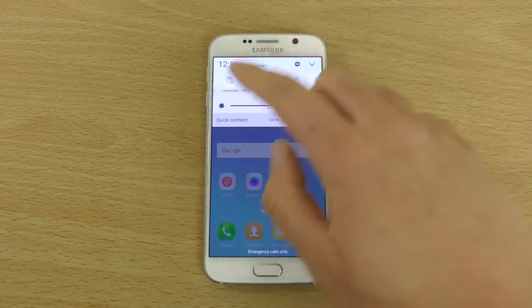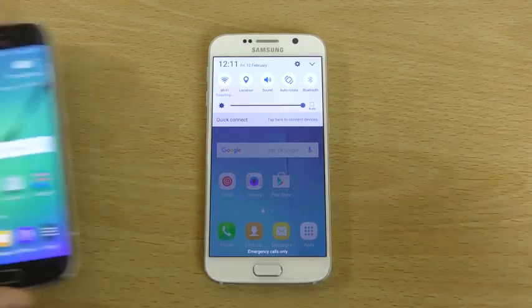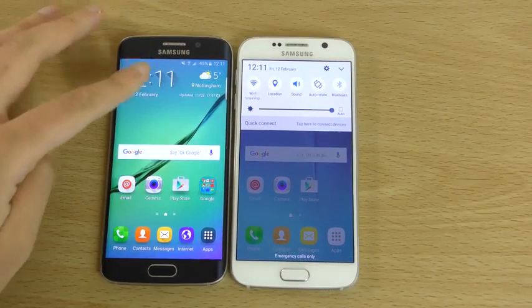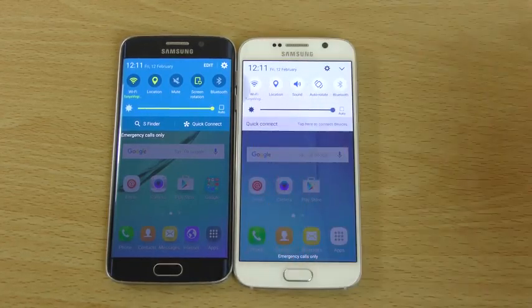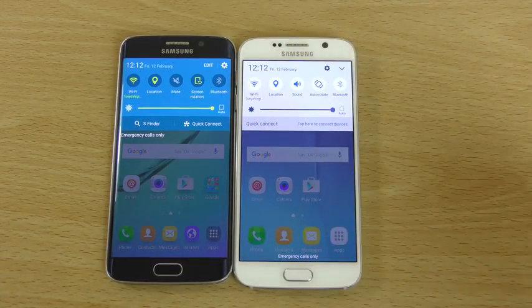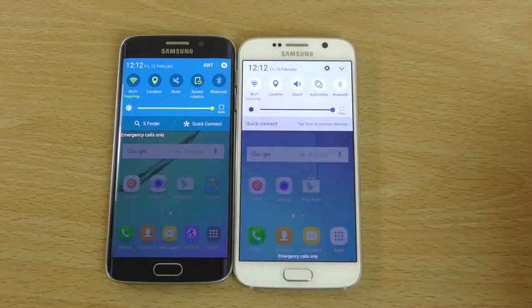First things first, you can see we do have some changes here. Maybe we can compare with the Galaxy S6 Edge running the previous Lollipop. So you can see we have a white kind of theme here at the top. I think it looks good with the white phone but it's quite a radical departure from the previous way it was.